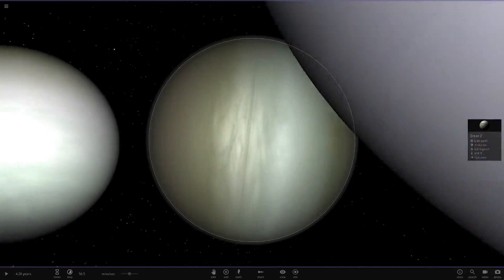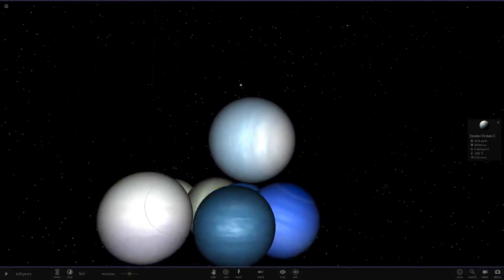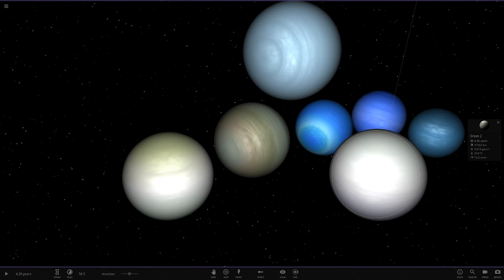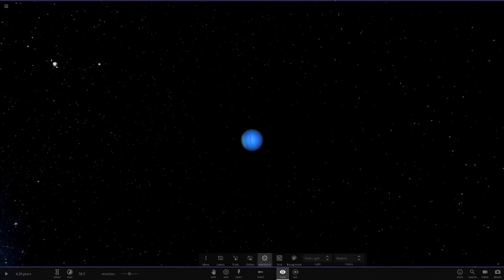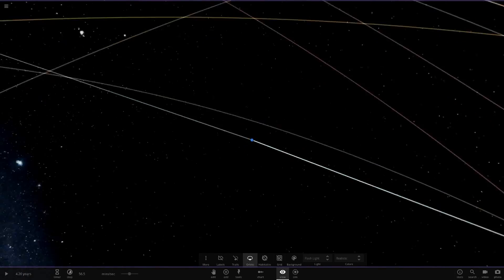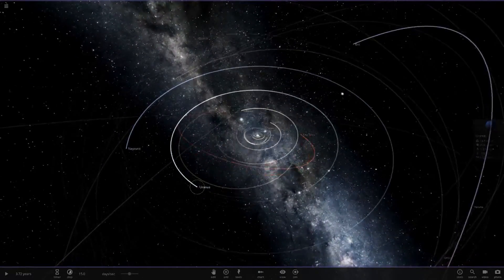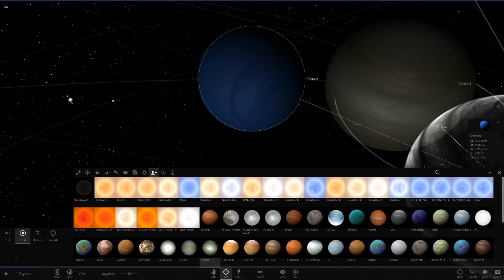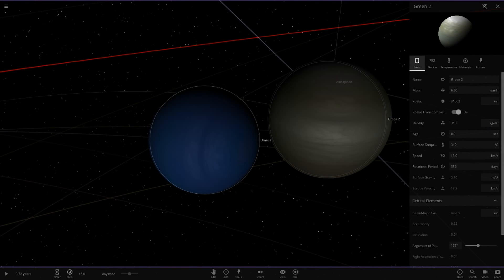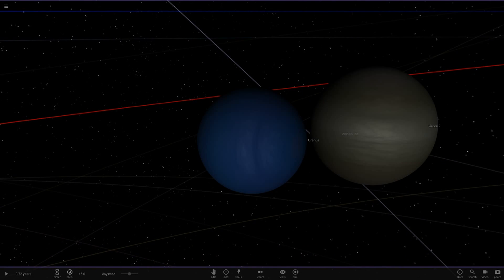I think I'm going to use this green one to make my custom Uranus — it just looks the most appropriate. If I don't like it I can always change it. I accidentally deleted the wrong object, so I'm resetting the simulation. I'll go back to Uranus and input every single value — same mass, same radius, same density, same age — all the stats exactly the same into this new green object.